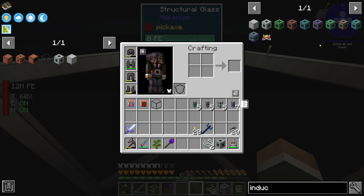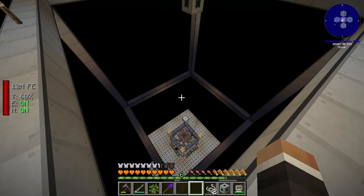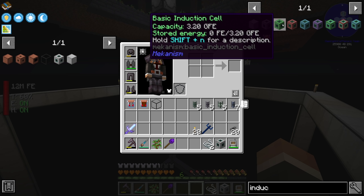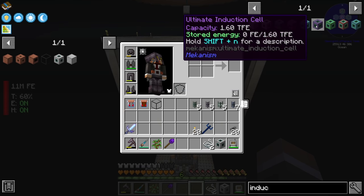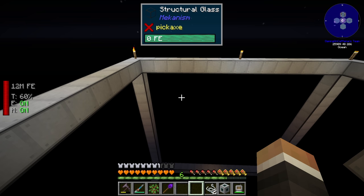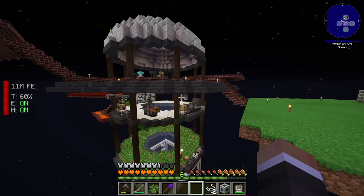The induction cells determine how much storage your cube has, and the induction providers determine how much redstone flux per tick you can transfer into or out of the cube. There are four tiers of both — basic, advanced, elite, and ultimate, as with everything in Mekanism. One basic induction cell can hold 3.2 giga FE, which is 3.2 billion redstone flux. An ultimate induction cell holds 1.6 trillion FE. Given we have a 17 by 17 area to fill, we can put in a staggering number of ultimate cells — if we fill this thing up, we're looking at somewhere around 5 quadrillion or maybe 5 quintillion redstone flux in total.